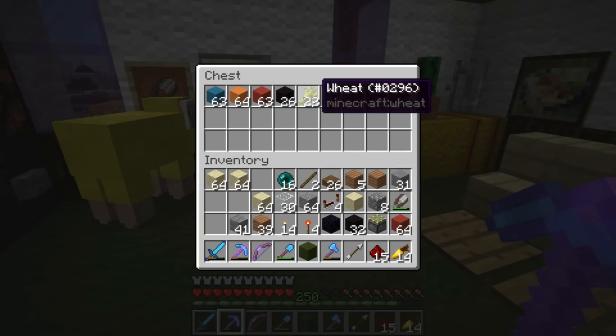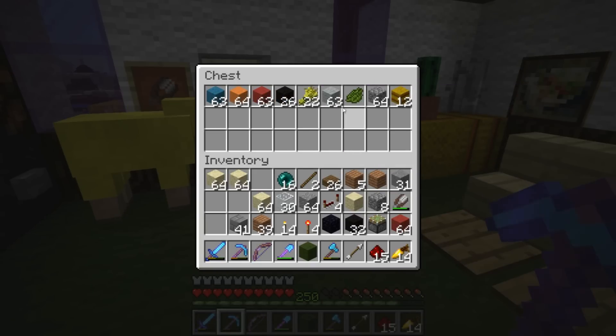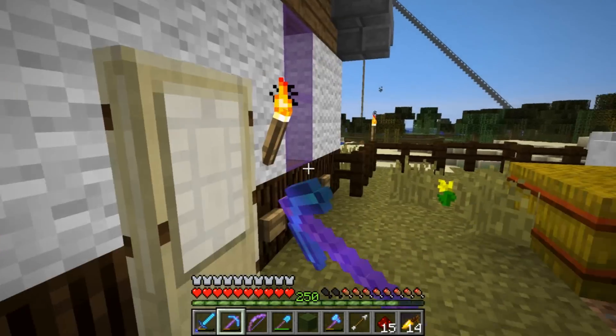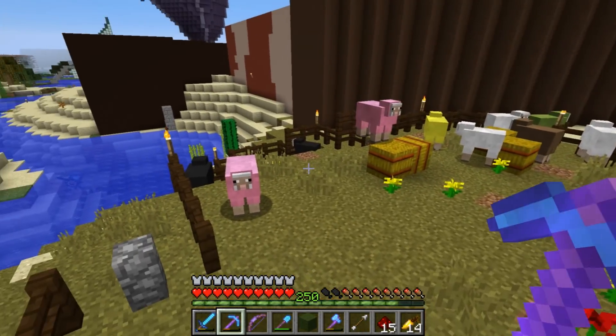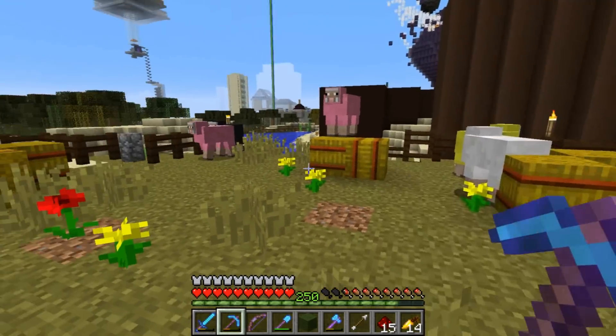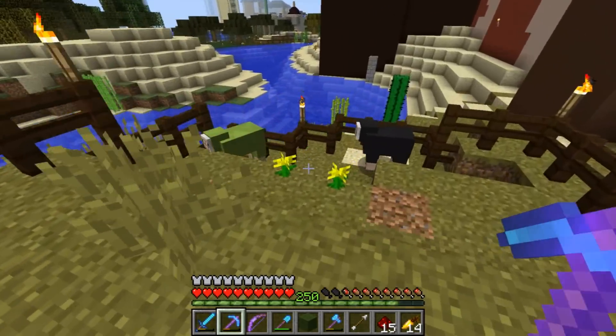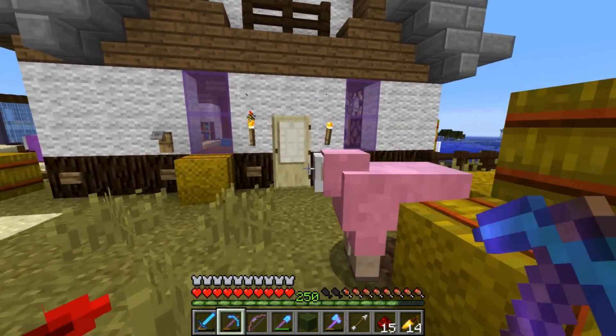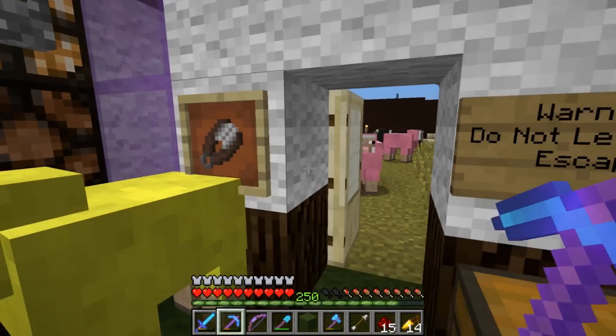Just a little bit of a redstone thing there. In this chest we've got some wool, some wheat, some hay bales — stuff to feed the sheep. We also have a shear right there. This obviously leads back out to the sheep pen. I did have to terraform all this desert here, so this is all terraformed grass just so the sheep can eat and regrow their wool.